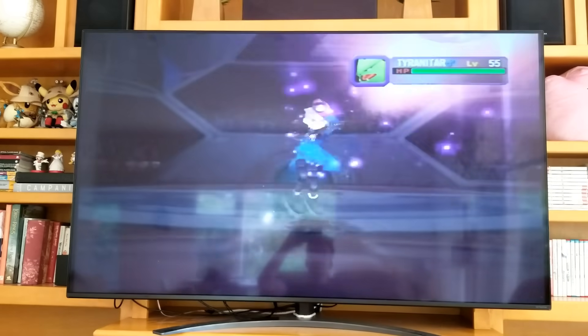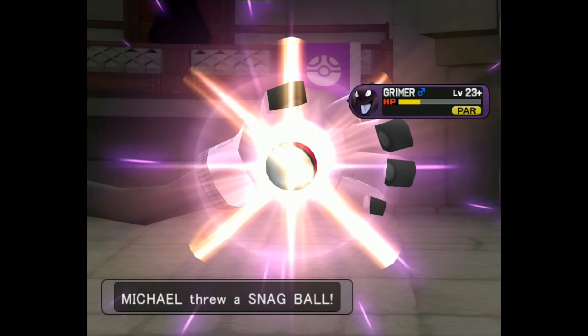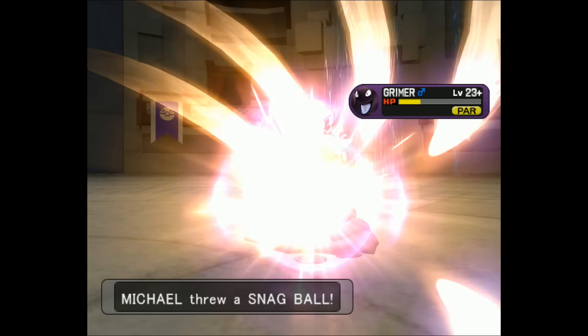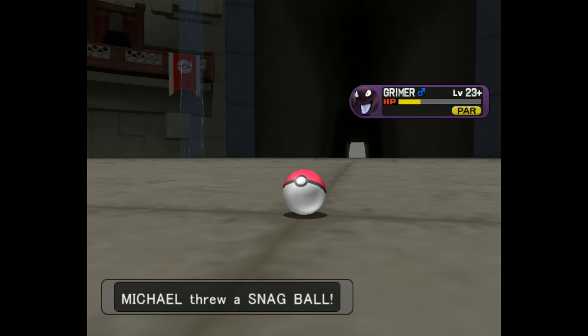I obtained Tyranitar in my battle against the leader of the evil team Cipher, named Evis, during which I steal it from him. The central mechanic of Colosseum and XD is that you have to steal Pokemon from other trainers, but they are corrupted Shadow Pokemon, and you are stealing them for the purpose of saving them by purifying them and returning them to normal.